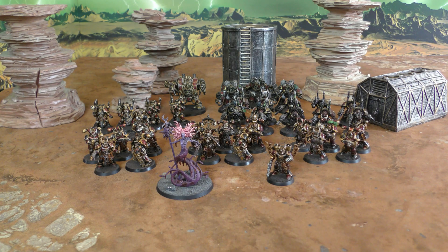Into the elites, we have 10 Chaos Terminators, all with combi-bolters and power axes. We then have a Helbrute with twin lascannon and missile launcher. For heavy support, we've got a Havoc squad — five Havocs with four missile launchers — and a squad of three Obliterators with their flesh metal guns and crushing fists. The Demon Prince's psychic power will be Diabolic Strength.